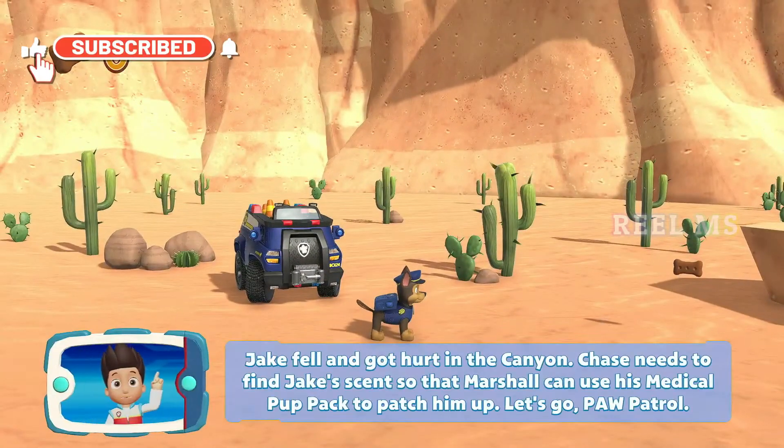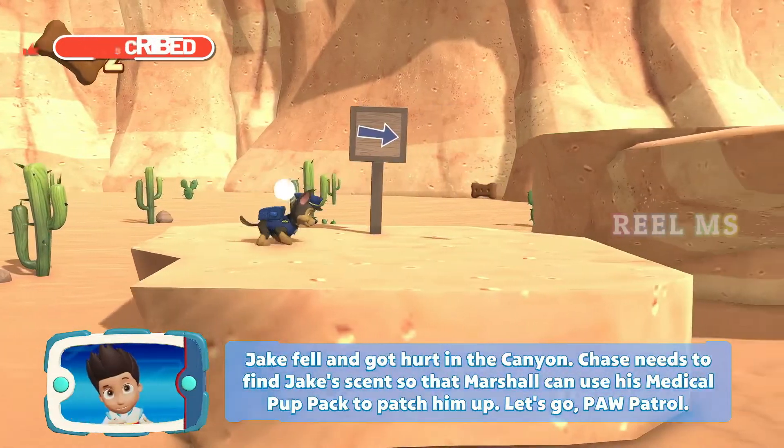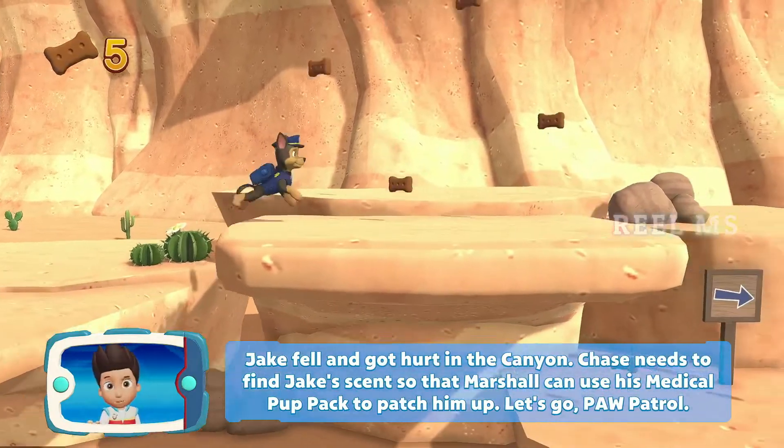Jake fell and got hurt in the canyon. Chase needs to find Jake's scent so that Marshall can use his medical pup pack to patch him up. Let's go, Paw Patrol!